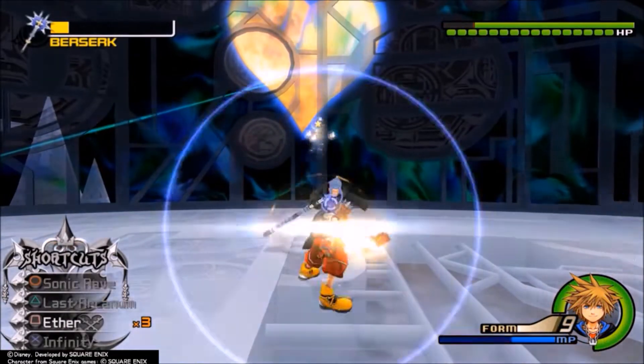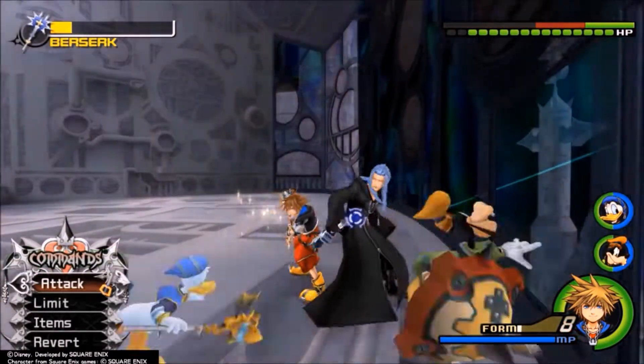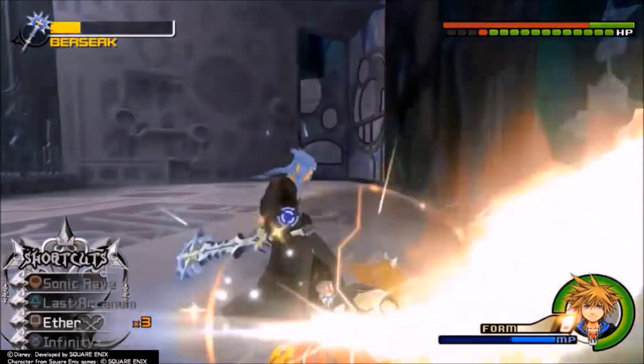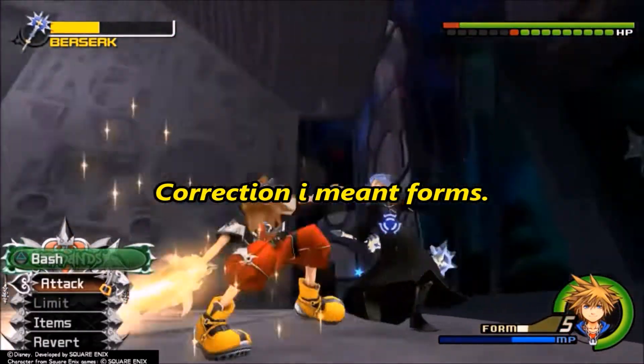Valor Form gains XP per hit, Wisdom gains XP from defeating Heartless, and Limit Form gains XP from using Limits. It makes me wonder how they are going to approach Keyblade transformations in Kingdom Hearts 3. Only time will tell.